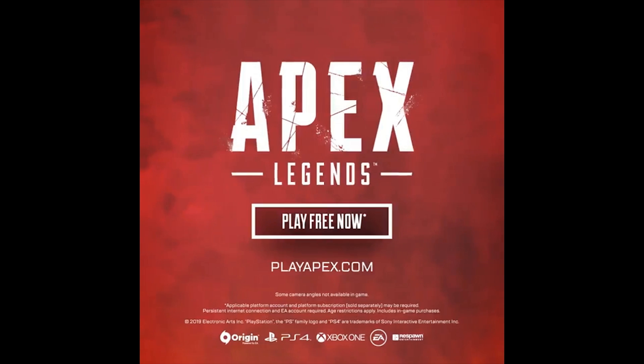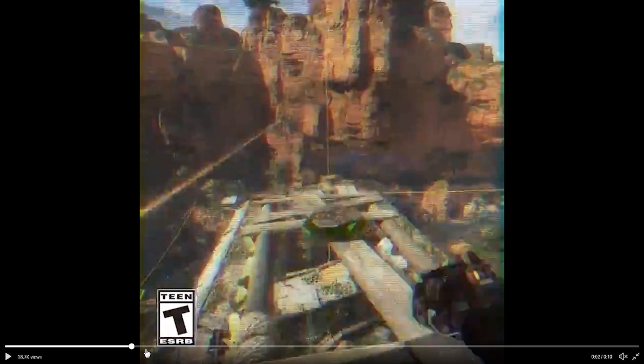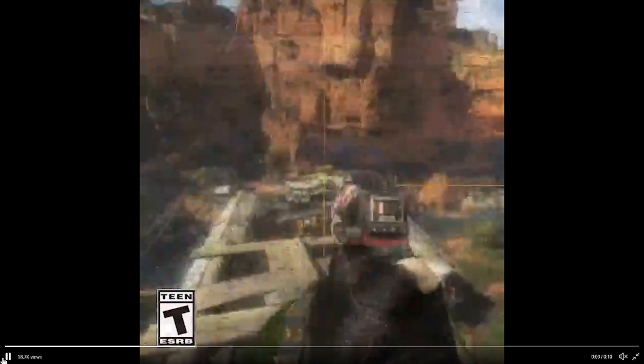It wasn't really too much or anything special, but it was something we hadn't seen before — what it would look like playing Octane in game, basically gameplay. As you guys can see, he throws down his ultimate jump pad. We don't know 100% if this is going to be his ultimate, but we're pretty sure based on datamine files that it will be. The jump pad could possibly be another ability, but we do know for a fact that he will have that due to this gameplay. Let's go ahead and check it out in slow motion.